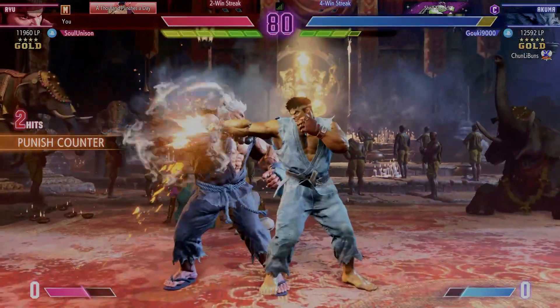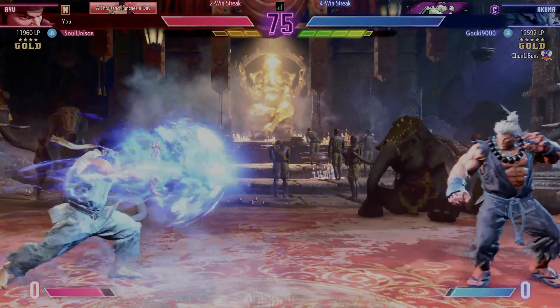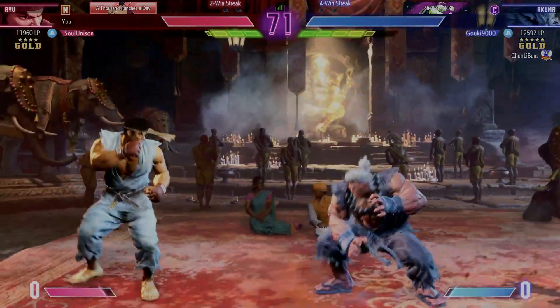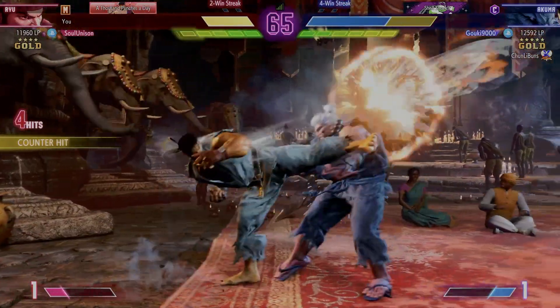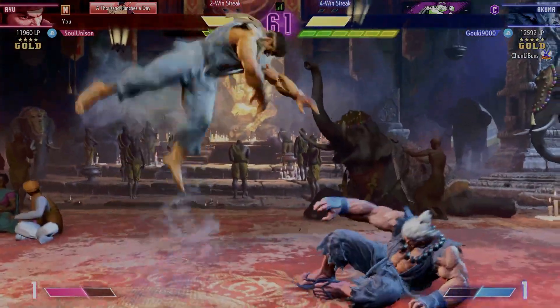What are they thinking here? Neither of them willing to give up ground. Fireball from a very long range. What's next here? Got their eye on the air. That's some big juicy damage on that counter. They can drive rush to keep it going. They spring forward with the drive rush.